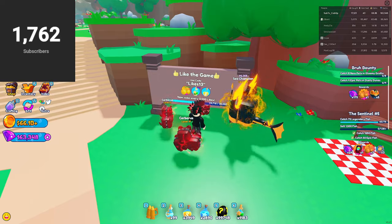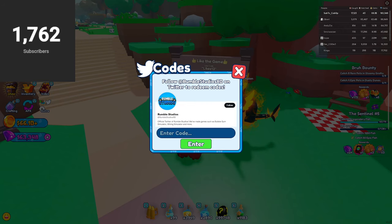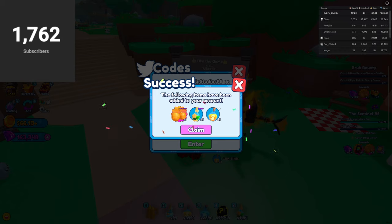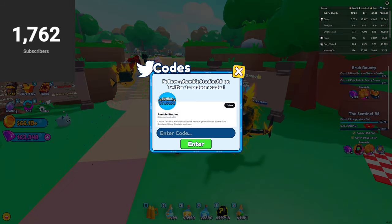As you can see there's a board here and it says use code 'links 13', so that's the first code we're going to use. Let's type in 'links 13' — there you go — and as you can see we got a bunch of rewards.